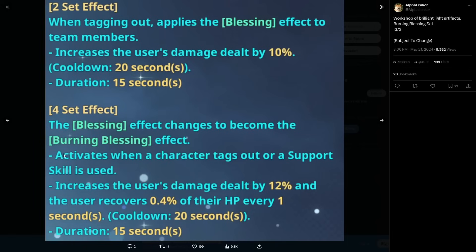Continuing the four-set: it activates when a character tags out or when a support skill is used. So you'd definitely want to use this on Min, for example, as a support character alongside SungJin Woo as your DPS. Since it also procs on support skills, he's getting a damage boost as well — super nice. Especially when paired with Min who increases the enemy's damage taken.